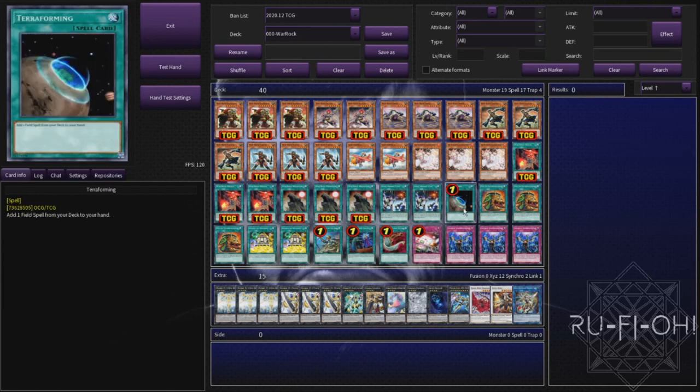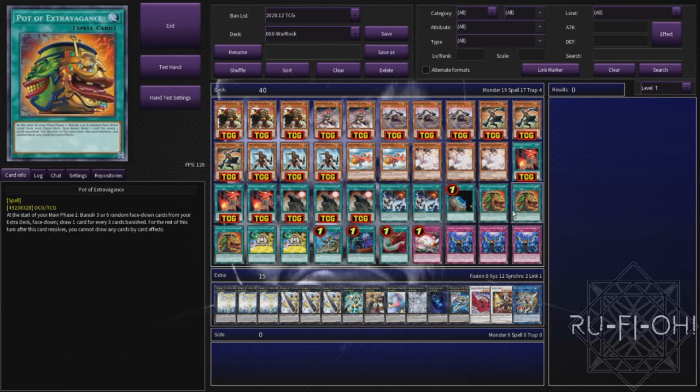We're running Terraforming as well because searching field spells is good. Triple copies of Pot of Extravagance - I was torn between this and the new Pot card but ended up going with Extravagance. Being able to draw the extra card is kind of vital in this deck, and to be honest your extra deck isn't really that important. All of the Pot cards are usually good for this kind of deck but this is probably the best of the bunch.